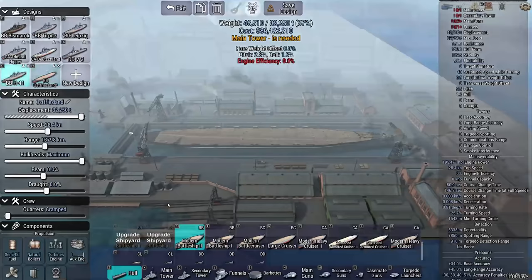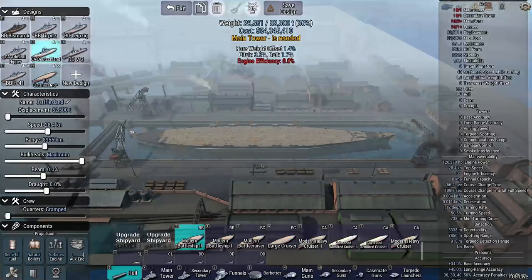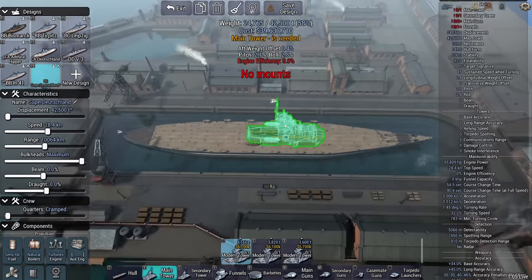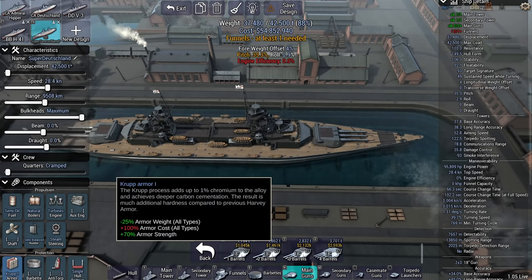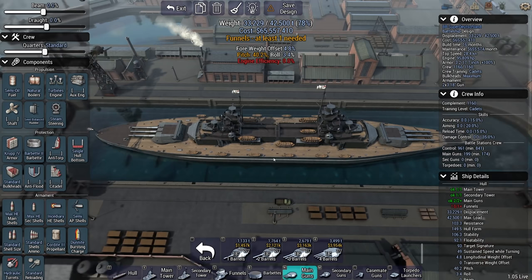The other ship idea I have is the Super Deutschland. What if you take the Deutschland-class — the pocket battleship — and turn it into a Super Deutschland class? I want something fairly small, around 42,000 tons. I want this tower and this secondary tower. I want triple 18-inch guns. Done. There's your Super Deutschland: 18-inch guns, no questions asked.